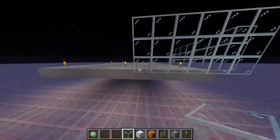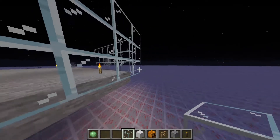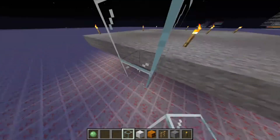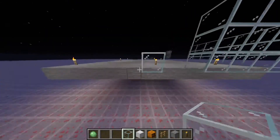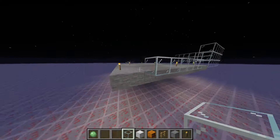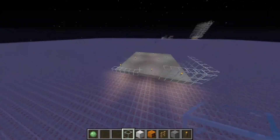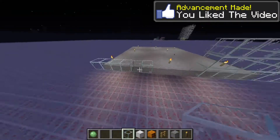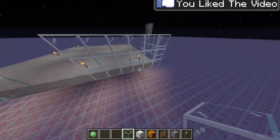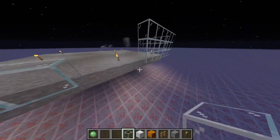On one wall you're going to want to go up by six blocks, then stop there and skip across, leaving four empty spaces in the middle — so six blocks, a four-block gap, then six more blocks on the other side.